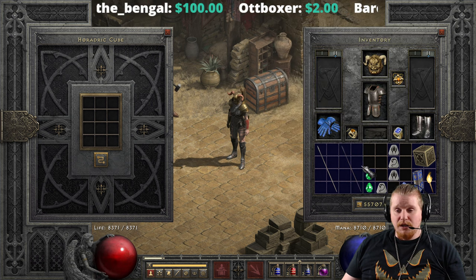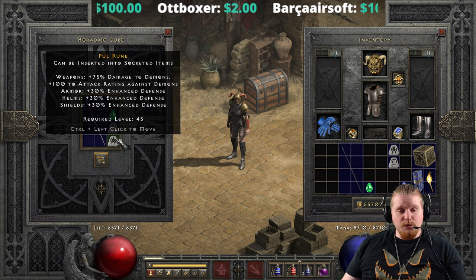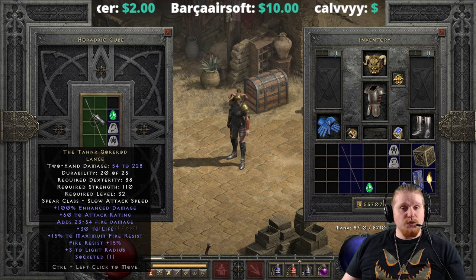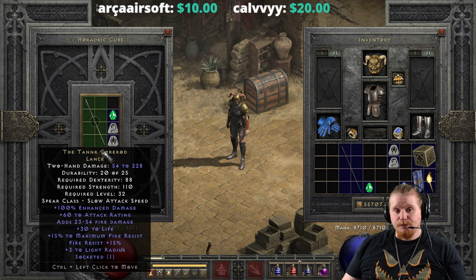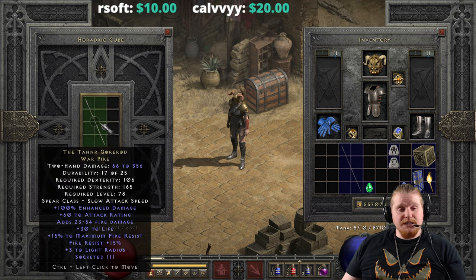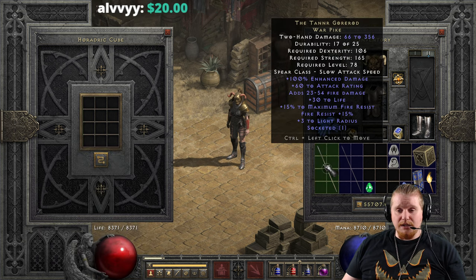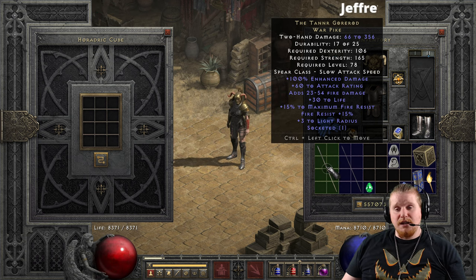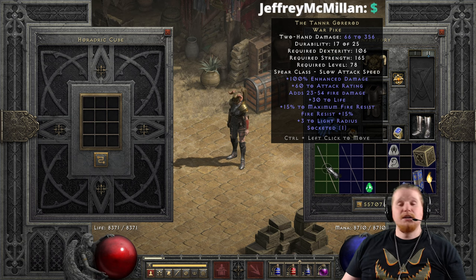We can upgrade this a second time to the elite version with a Pul, a Lum, and a perfect emerald, going from 54 to 228 damage at 88 dexterity and 110 strength level 32, up to 66 to 356 damage, 106 dexterity, 165 strength, level 78. That's not a very good upgrade for the non-ethereal version to the elite tier — not really high enough damage for level 78.